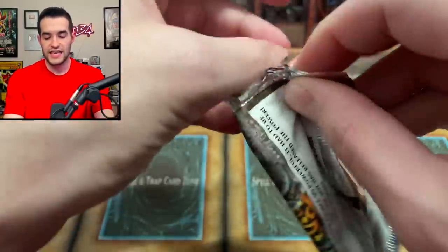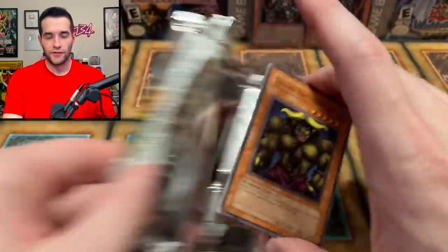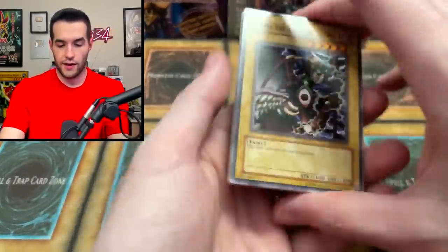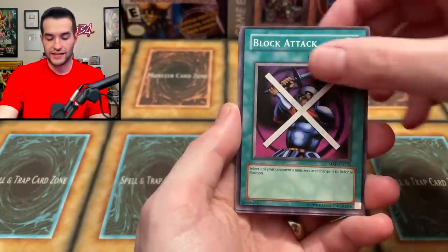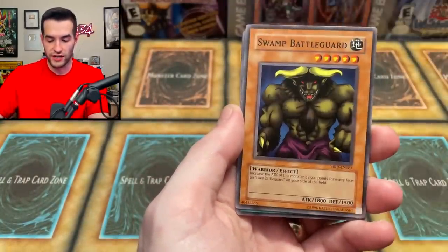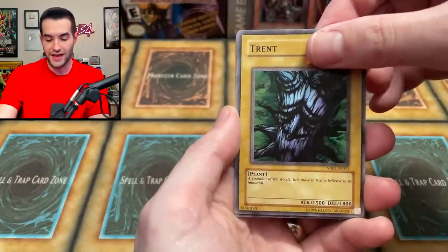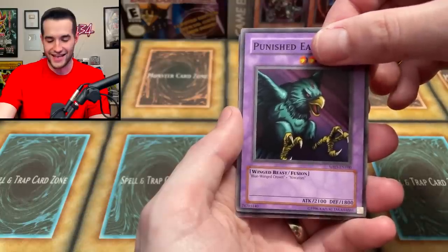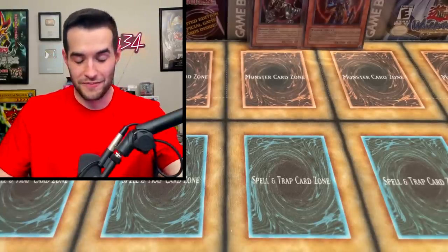We have Metal Raiders — this is the EN pack from the Forbidden Legacy. Let's pull a Perfectly Ultimate Great Moth to win this thing. We got Little Swords of Veil, Block Attack, Cocoon of Evolution, Swamp Battle Guard, Tremendous Fire, Trent, Punished Eagle, and Elegant Egotist. No foil again — still anybody's game at this point.